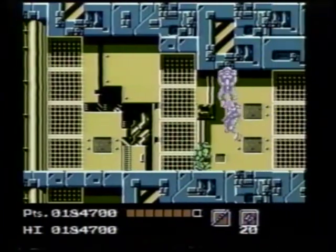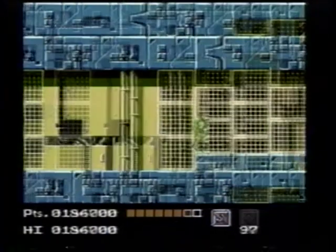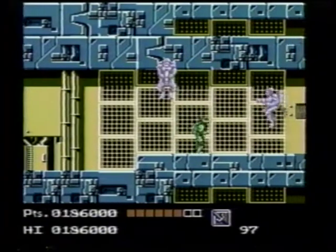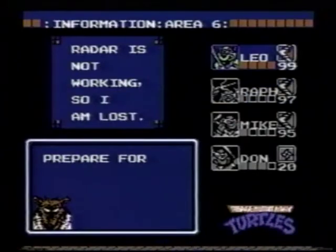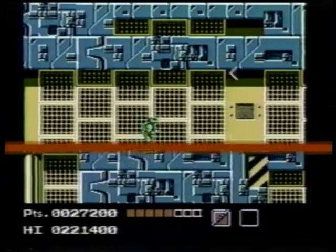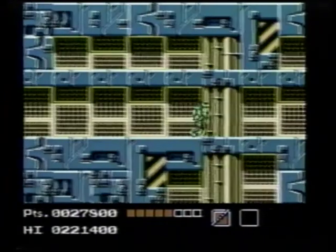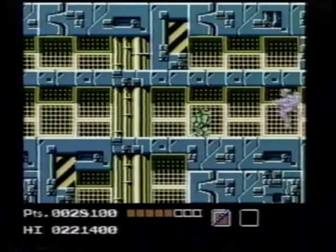Duck under these laser soldiers and make a run for it. Attack the soldiers with your boomerangs. Warning — don't scroll the screen until you're sure all the soldiers are dead. Advance the screen slowly when you get to this narrow corridor. When you see a laser soldier, duck and don't move until he goes away. Don't mess with him and he won't mess with you.